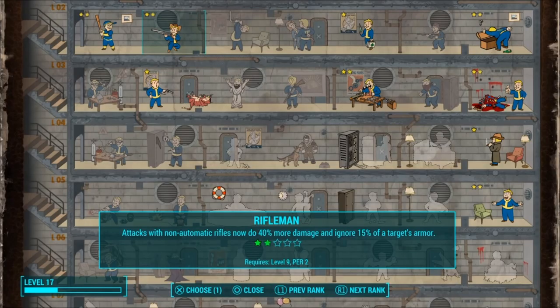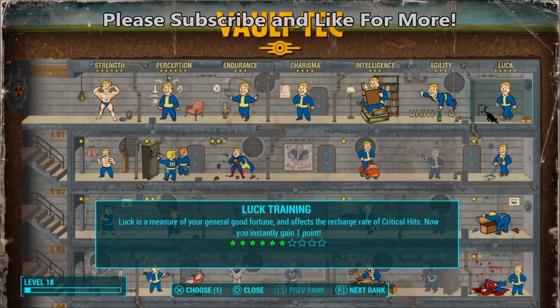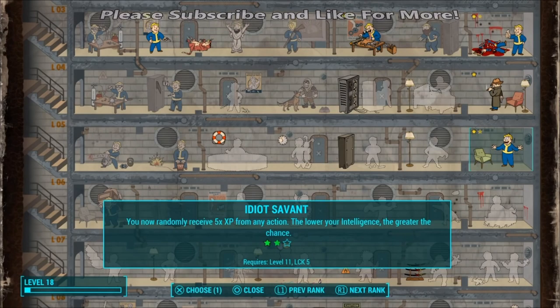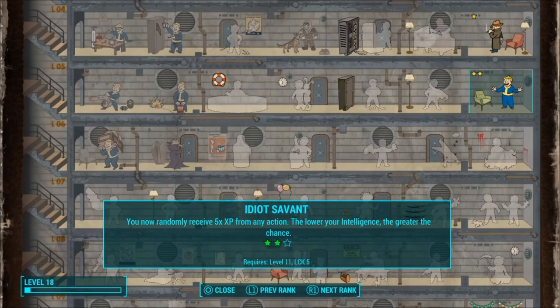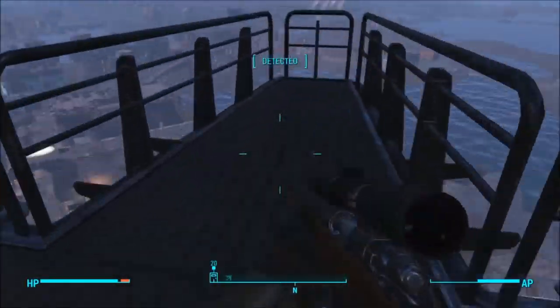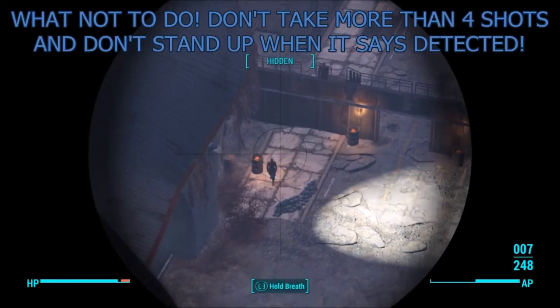I wanted to be able to keep doing this once I got access to it, so I put another point in Rifleman and that made my rifle a bit stronger — I recommend that since you'll be getting perk points as you level up through this glitch. I also put another point in Idiot Savant, which now means I get five times experience instead of three times. So instead of getting 327 XP I was getting around 1,500 or more.